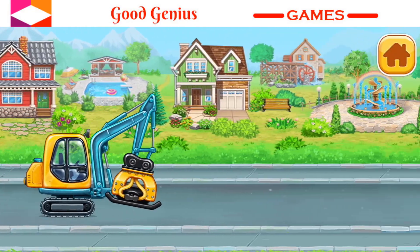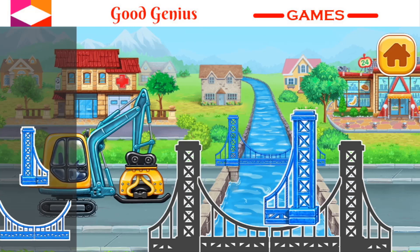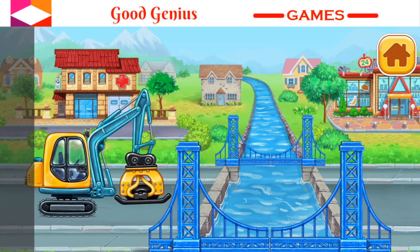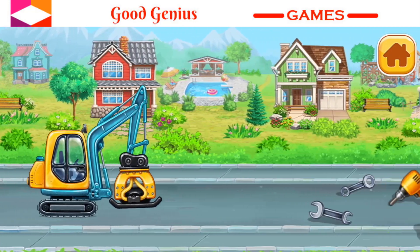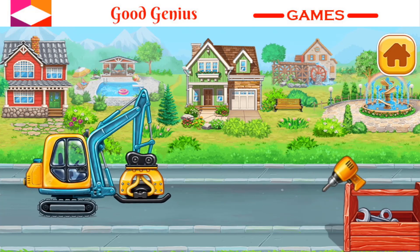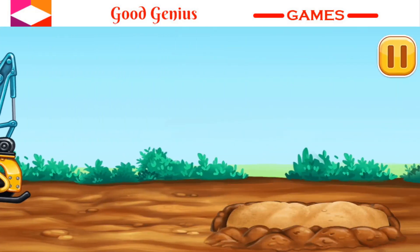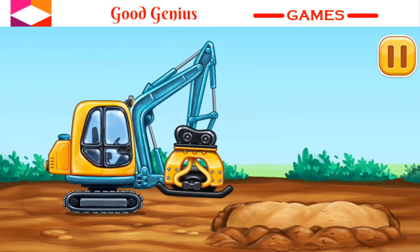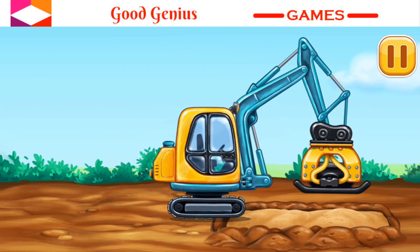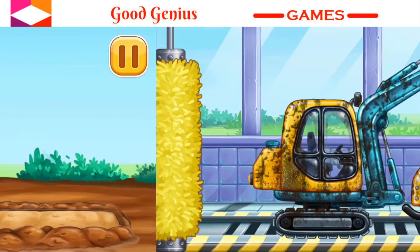Help the car make its way. Let's work. Drag the part to the right place. Tap on the objects to clear the way. Done. Let's firm the sand up. Let's work.